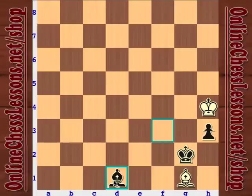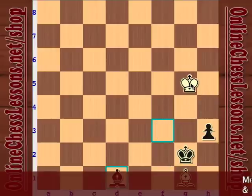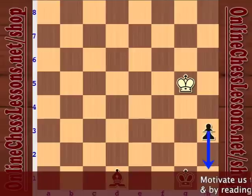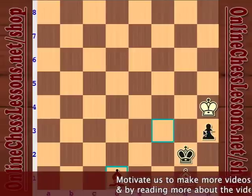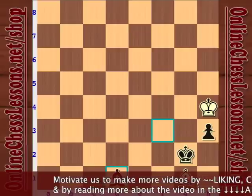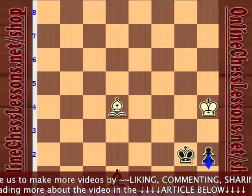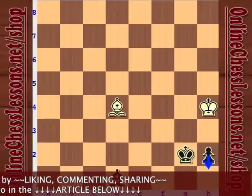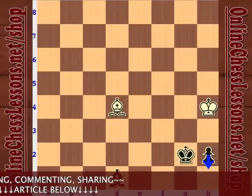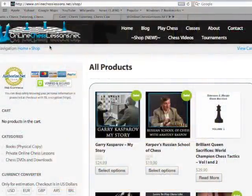With bishop to d1, white can pretty much resign — a neat trick worth remembering. Taking away the g4 square: if white moves his king away, we take the bishop and promote. Otherwise, white must move the bishop and we just play h2 and promote. A great idea of sacrificing a pawn to force zugzwang.